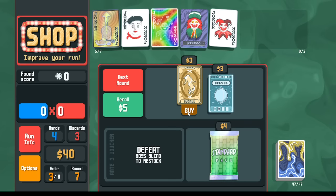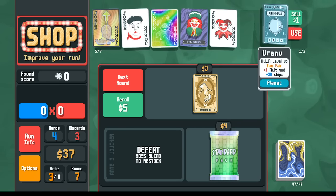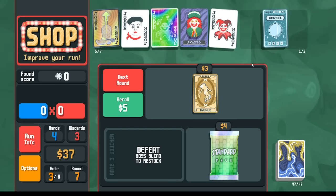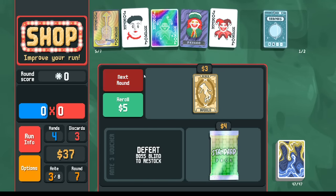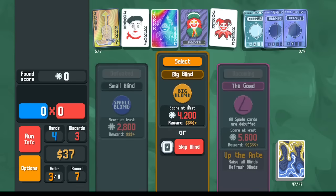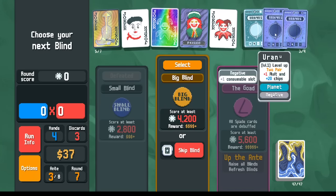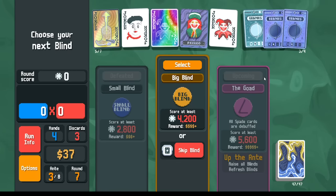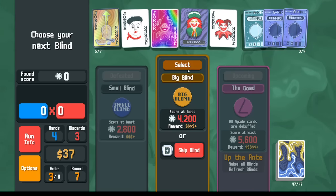If I pick up Uranus here — it sells for a dollar — and if I make two more copies, the copies will sell for more since they'll be negative. With Blueprint copying Perkeo, we're going to get a bunch of negative — hopefully Cryptid — but maybe negative Plutos could be a possibility.